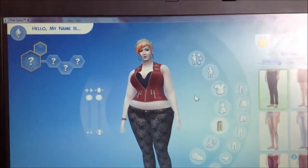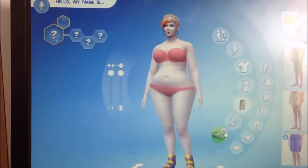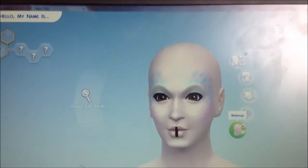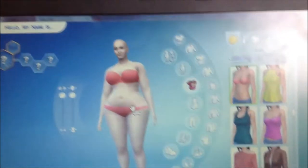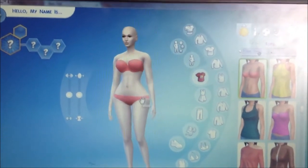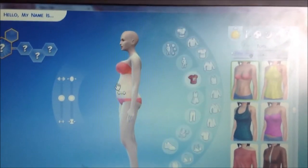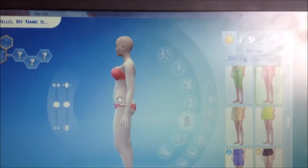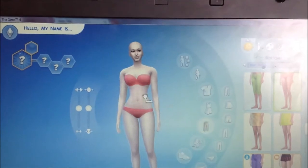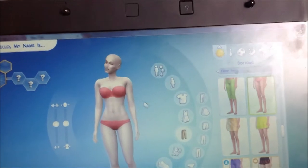So first what we're going to start by doing is removing all the clothes and everything that she has on her, just to make her easy to work with. There we go. So let's just start by taking this down a little bit, bring the hips in, turn around, bring this in, let's also bring this in. There we go, like that.